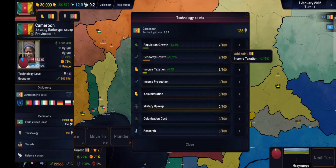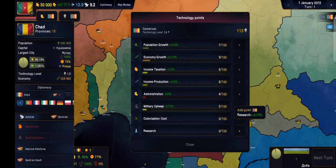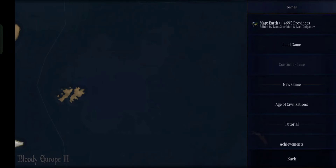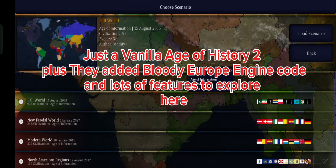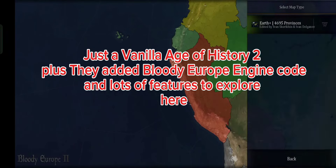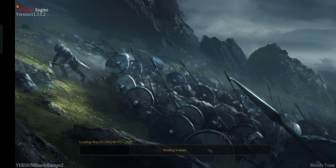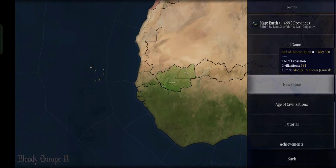This is the C English Edition mod — pretty map background. It has 5000 plus provinces and leaders of each nation. Look at this scenario — it's a regional conflict. Tons of civilizations to play. I'll leave a link in the description so you can explore this mod.